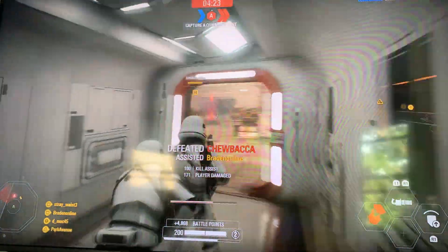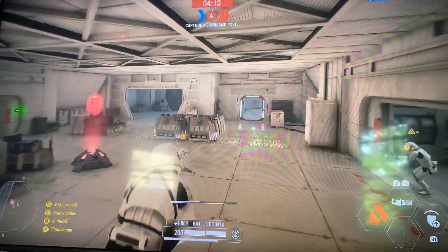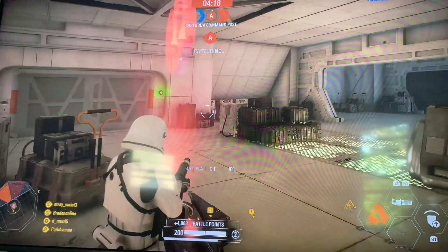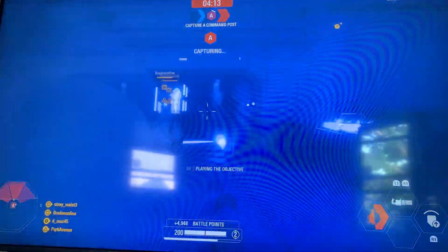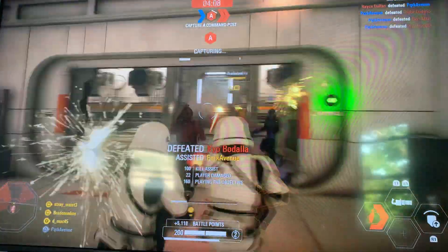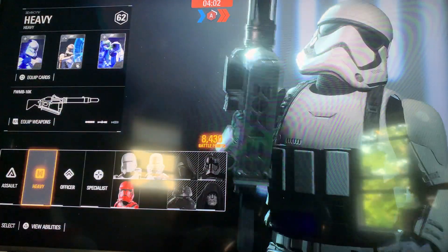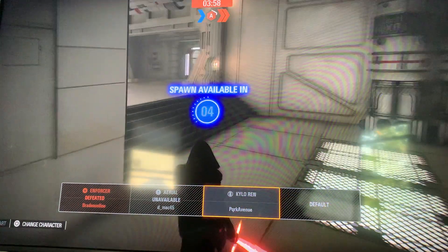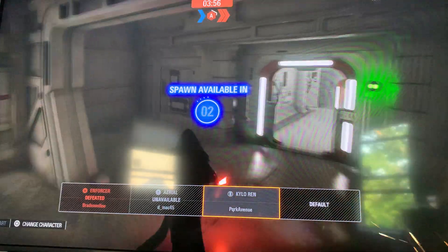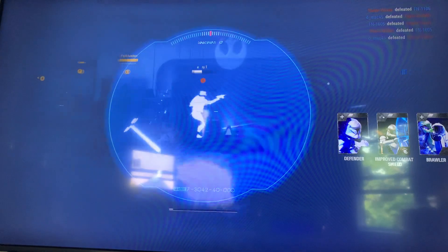This may be hard but easy at the same time because when it comes to this command post, the First Order always gets it. There's not a lot of room and it's just one command post, not two, which makes it a lot harder. What the heck — he just walked right past me. Okay, now we wait for any rebels to come. I'm gonna spawn Kylo Ren.